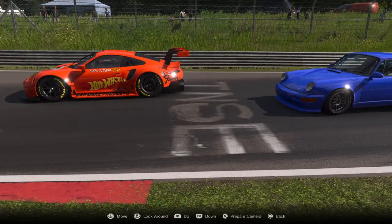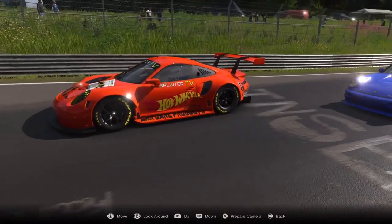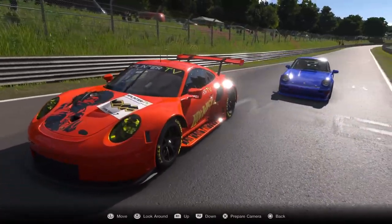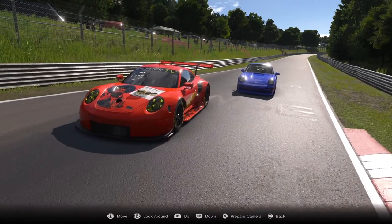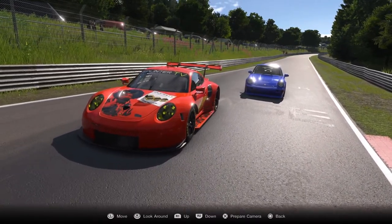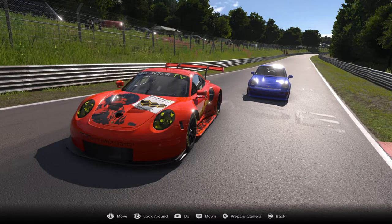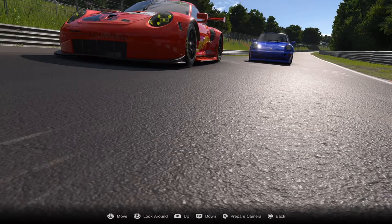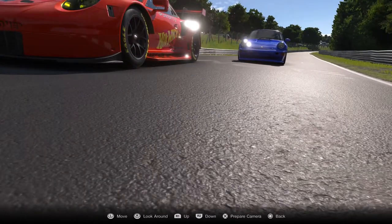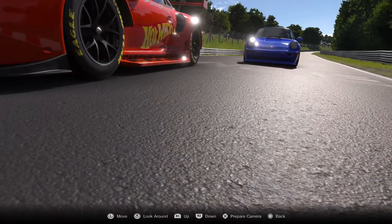You get a nice shot of your car - boom. If I keep going with the left and tilt the right, now I get that shot. You saw there was no car in front, right? Now I'm going to hit the R2 button to go down to the ground - look at that, we see the detail in the road. Give it up to GT7 for putting great detail in this game.